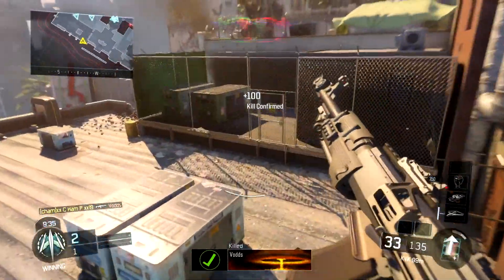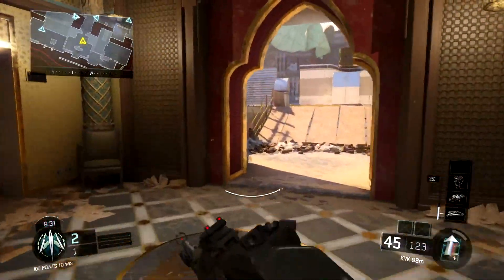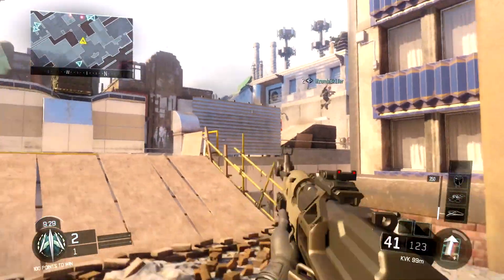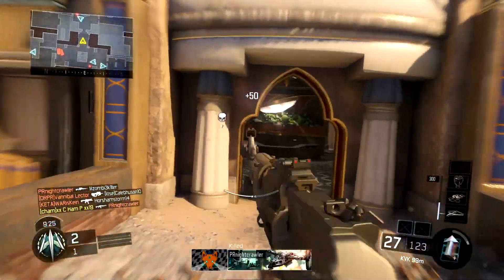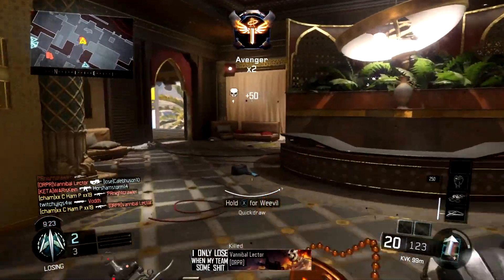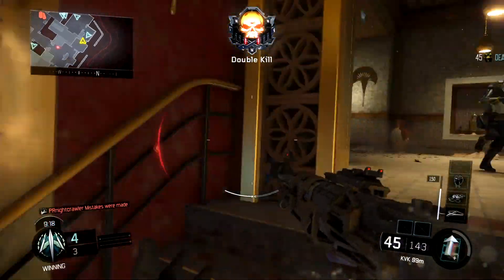We're just gonna act like that didn't happen. This is the nuclear streak right here — I took one death before it started. I don't even know if I could count that; I kind of blame my teammate for that one. What we're using, like I said, is that new KVK — it's a new assault rifle that just came into the game.